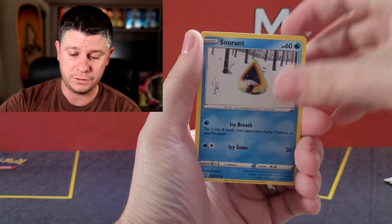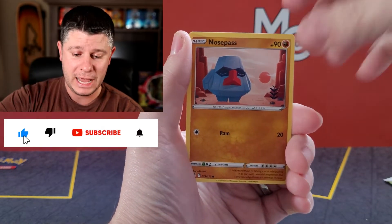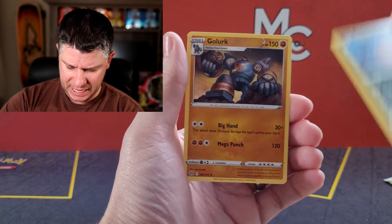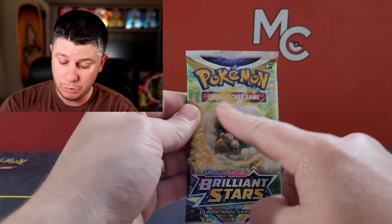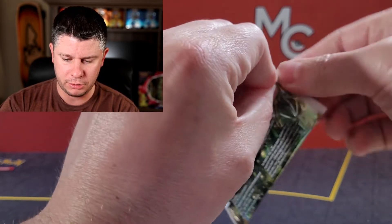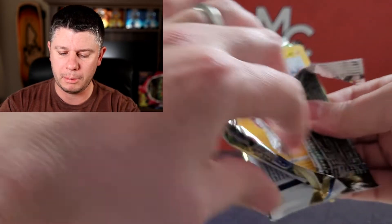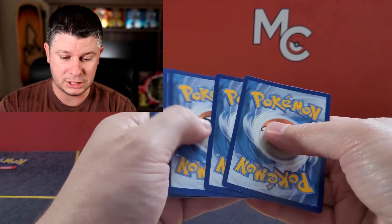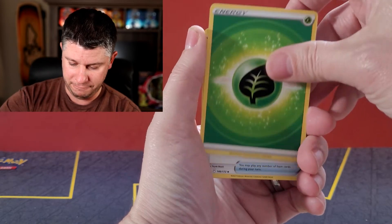Ball toy. Leave a like on this video if you could, and for those that haven't seen me before, my name is Mark — I'm the Millennial Collector. Please consider hitting that subscribe button down below; you will not regret it. That Golurk. There is a code. We are going to finish with the Whimsicott pack, because if you guys remember, the Whimsicott pack is where the best pulls are — that has always been my theory. I think I pulled some Charizards out of it. Brilliant Stars has been a fun set to open.